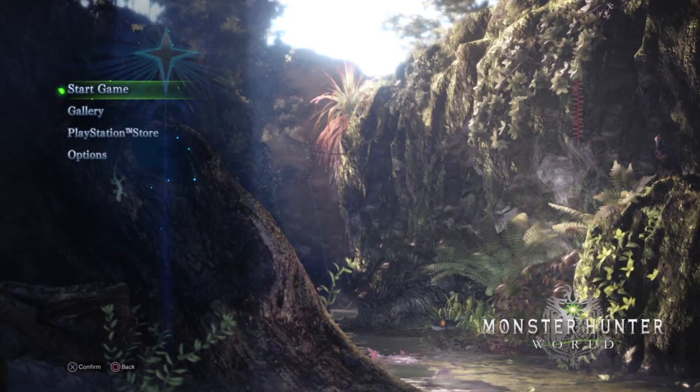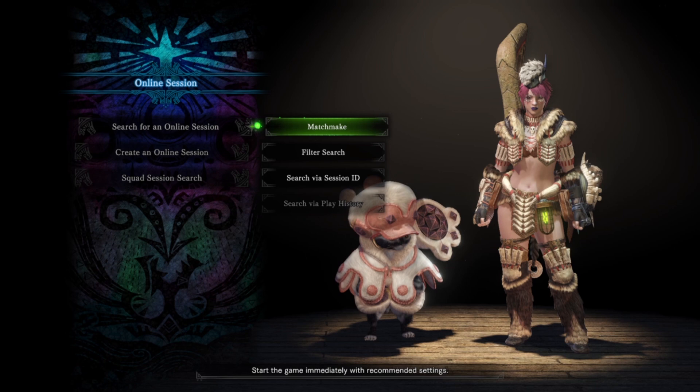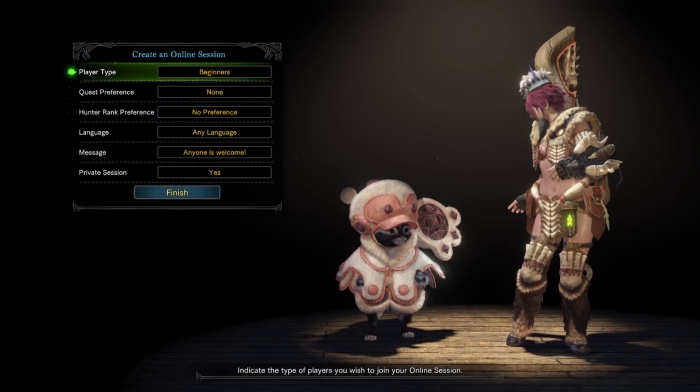Number one: get yourself online. Start up the game as normal, making sure that you put yourself in an online session. You can either create your own or just join one of the quick matchmaker ones instead. If you want to make sure it's just you and your pals playing, we suggest creating your own online private session to begin with. This creates an online lobby with just you in it, and you're then free to invite your pals as you so wish.